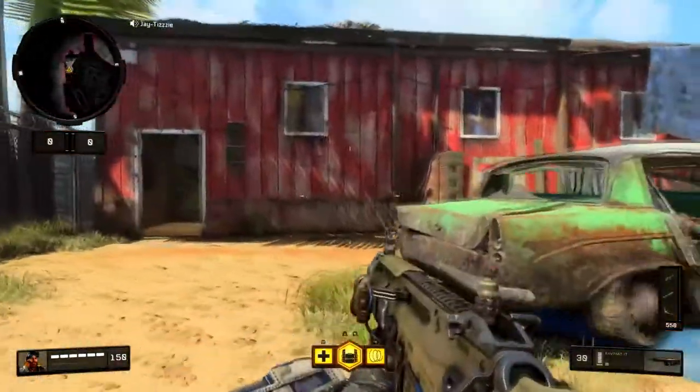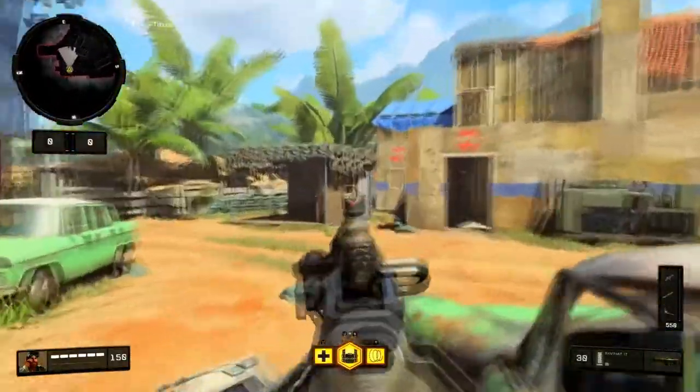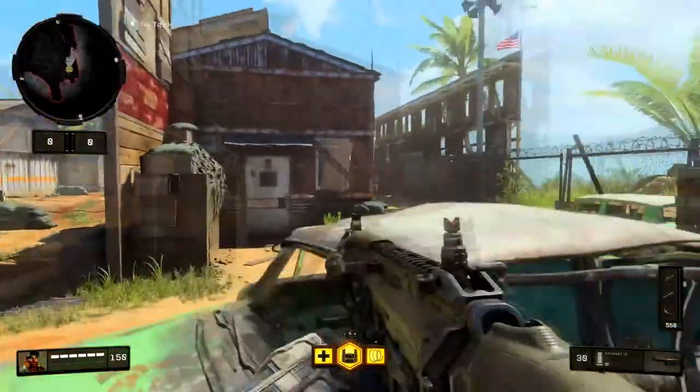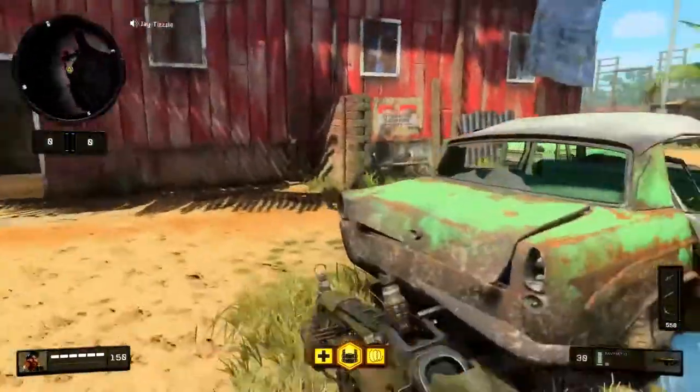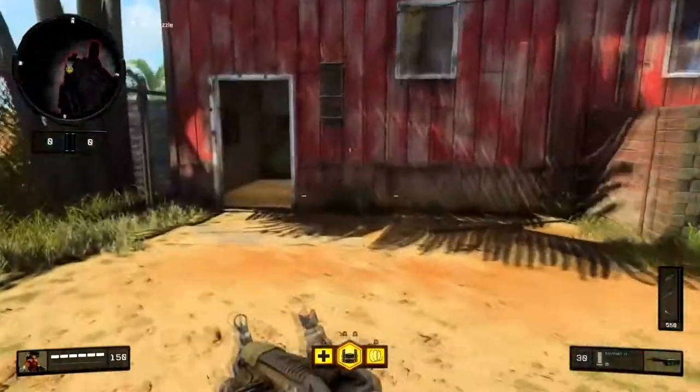This car is another good spot — head glitching this car is very popular because people like to sit here and watch spawn, watch back wood, or look into bottom wood or mid. These cars get a lot of attention in a full pub match.